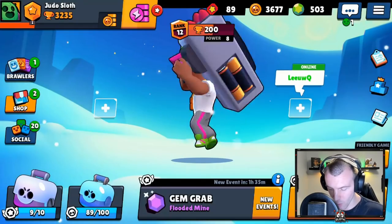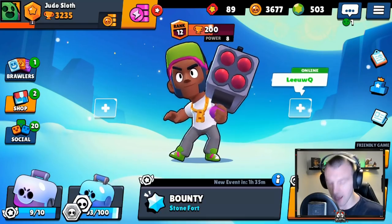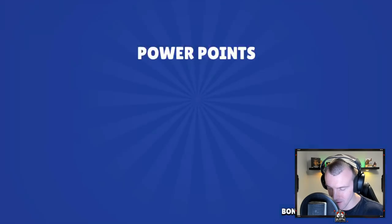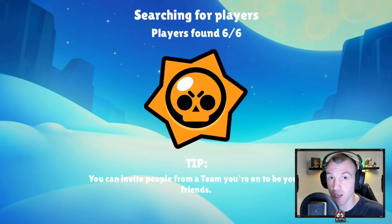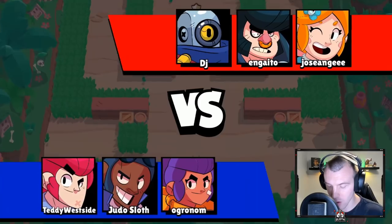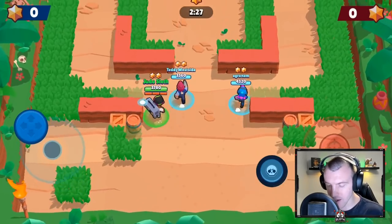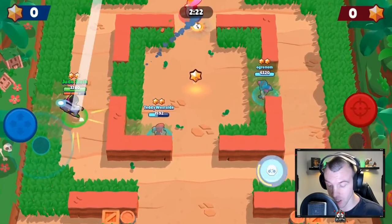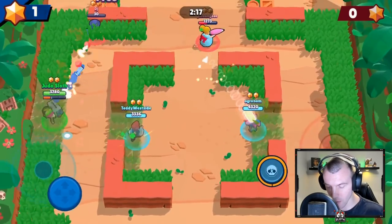We need to win a match. We've already beat showdown, so bounty has to be it — we have a box there, imagine. Let's play one game of bounty, win it, get the star token, and then we will hopefully unlock Leon or Crow. With bounty, it's basically trying to not go down. It's all about getting more victories than your opponent — you need to take your opponent down more than they take you down.